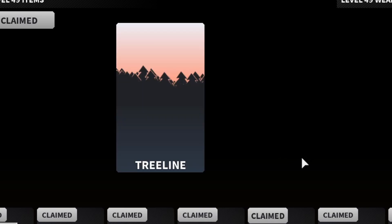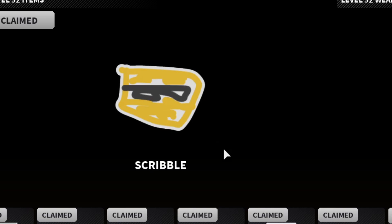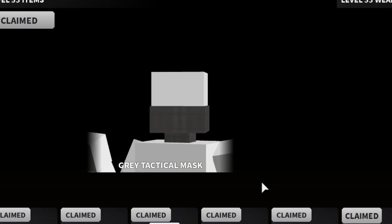Tree line — cool background, maybe. It ain't looking very appealing to me right now, maybe it will be whenever I find an outfit to go with it, but right now it just looks pretty basic. Another background if you guys want one — the ace card. We already have a king card. Ace card, the scribble — this one's amazing. Great tactical mask — again, I could care less, it's another basic thing, I want the flashy stuff.